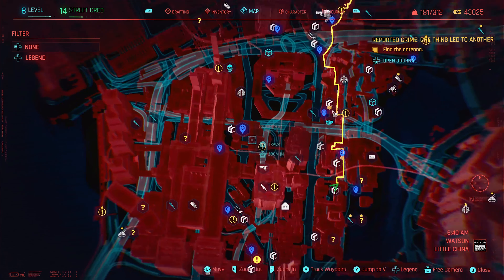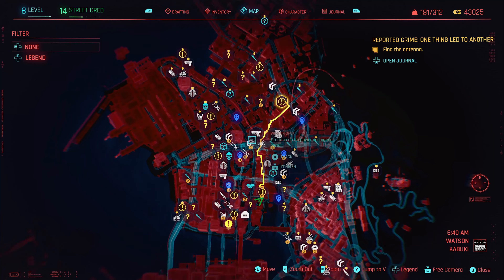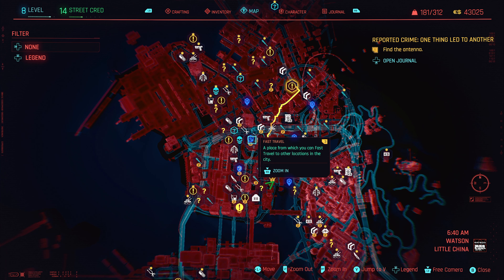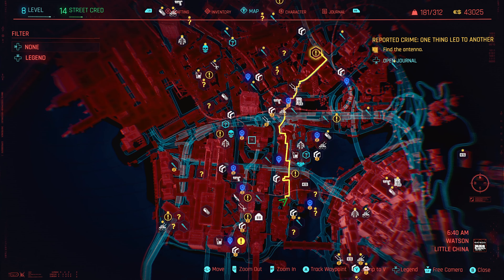Most of these activity areas also have a nearby access point, which lets you generate even more income using the Advanced Data Mine and Extended Network Interface perks. Also, when traveling around Night City, do not use fast travel locations. I highly recommend riding a bike, driving a vehicle, or sprinting everywhere, because when you reach certain areas a side mission or activity will be triggered via a phone call or message — and that's how you unlock all those different side missions.